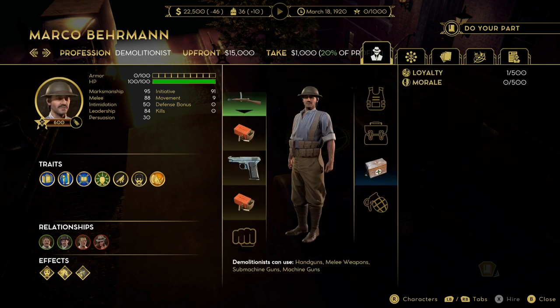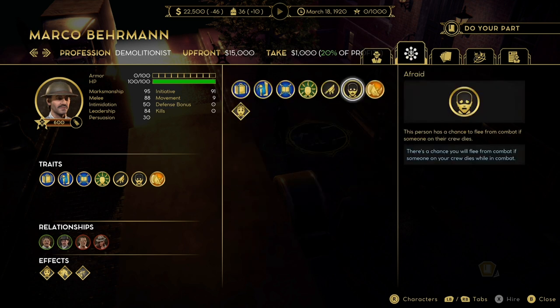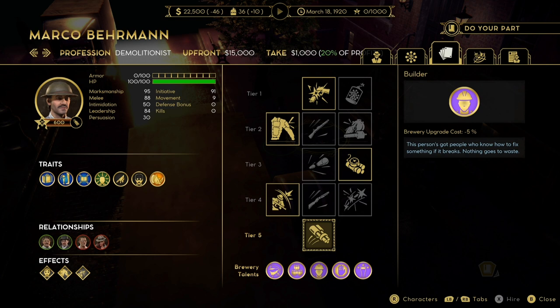Up next we have Marco. He's someone I don't actually use anywhere near as much as maybe I should. He has 100 HP, is a demolitionist as well, has 95 on marksman, 9 on movement and 91 on initiative. He is possibly the fastest guy in the game and will get across the battlefield faster than anyone else. Unfortunately he has a bad trait - he is afraid, meaning this person has a chance to flee from combat if someone in their crew dies. So be careful if you have too many of these people in your crew - if you have Quinn, Barney and Marco together you could have a real problem during a fight. But Marco is another brewery talent, and like I've said before, these do stack.